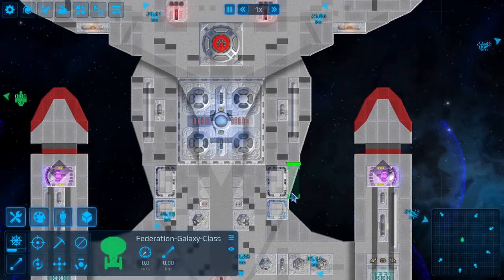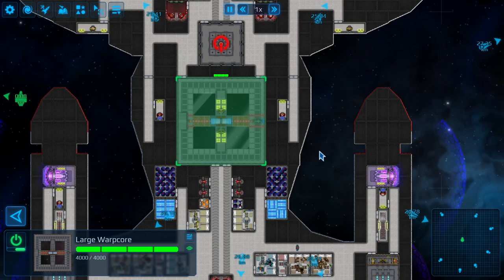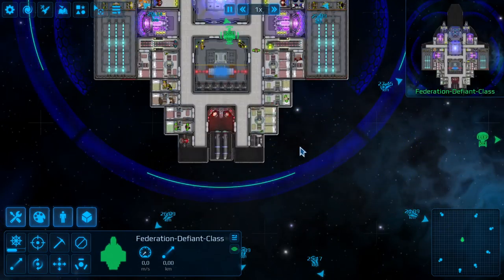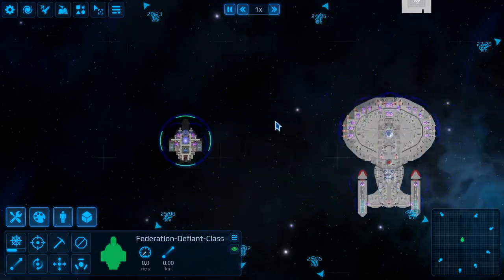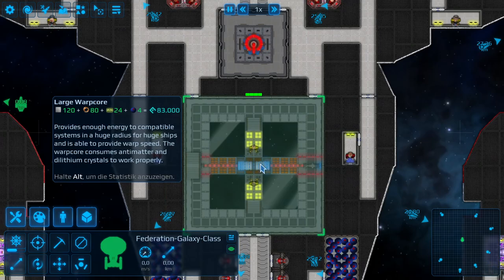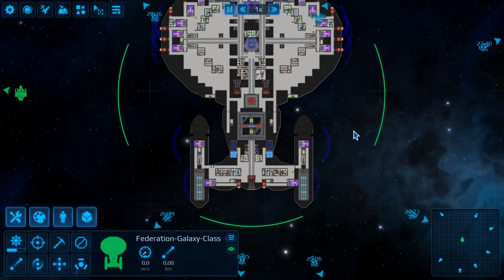Next system is the heart of the ship - the warp core. We have warp cores in three different sizes: large, medium, and small. The large version is for the Galaxy Class and other big ships; the small version is for Defiant Class, Miranda Class, Centaur Class, and other smaller classes. The warp core uses antimatter to create energy and can provide this energy directly to subsystems all over the ship.